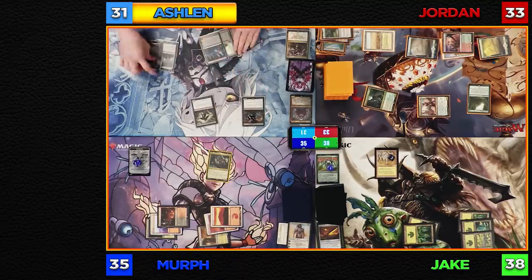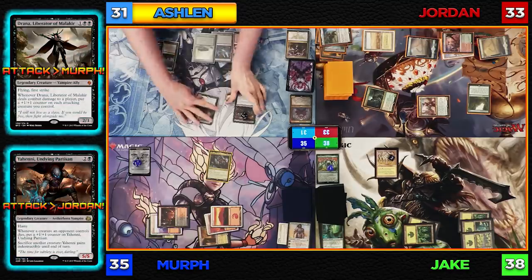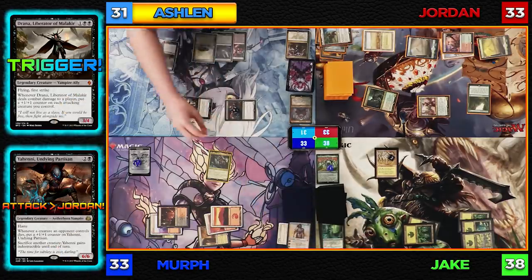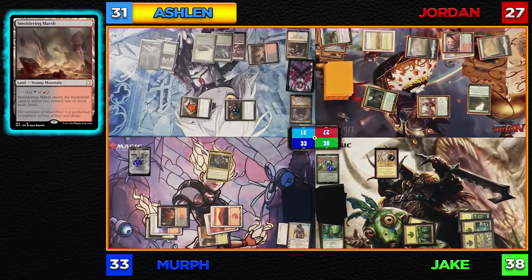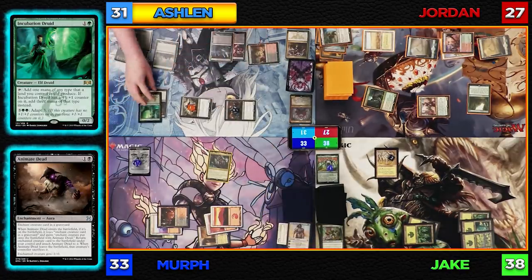I'll untap everything and draw for turn. I'll move to combat and swing Drana at Murph and Yeheni at Jordan. No blocks on either side. Since Drana has first strike, she deals damage first — Murph takes two, going to 33. Because she dealt damage to a player, she puts a +1/+1 counter on each attacking creature. Jordan takes a beefy six damage, going to 27. Then I'll play a Smoldering Marsh and Animate Dead on Jake's Incubation Druid. That's my turn — go ahead, Jordan.